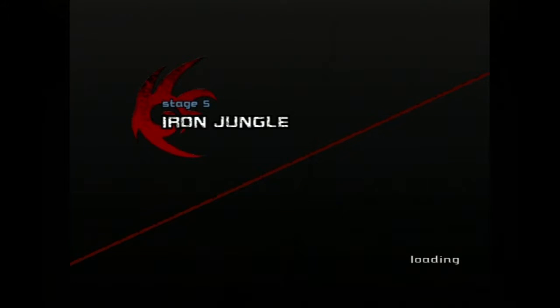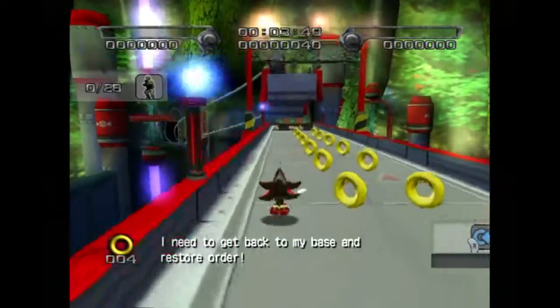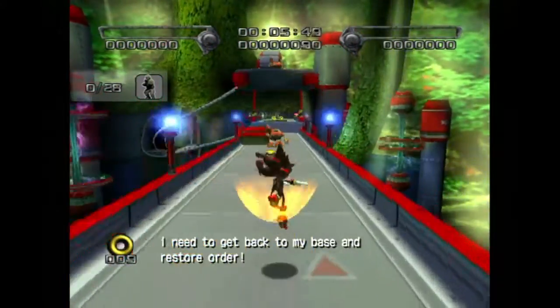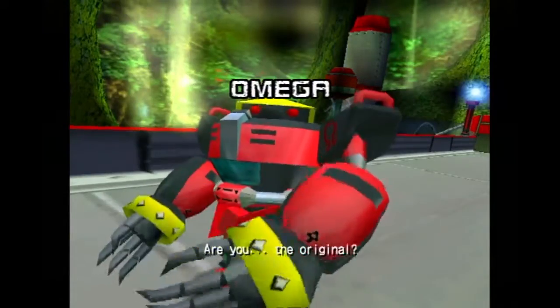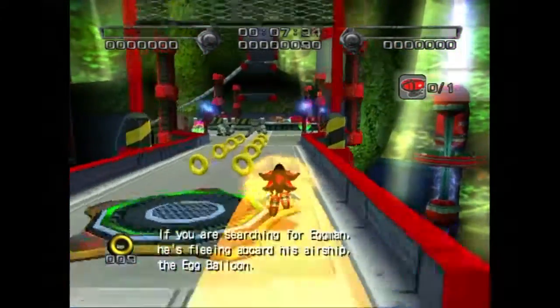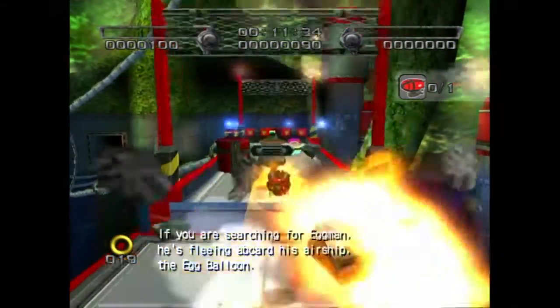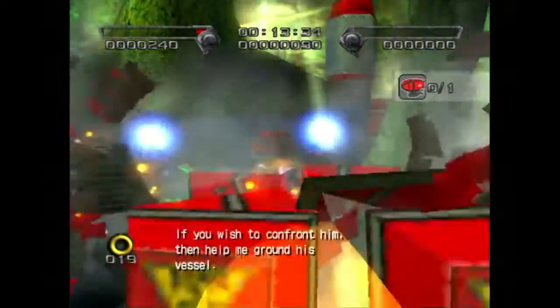Next up is Iron Jungle. This is the one mission we're going to be doing a little differently. The mission here is that we need to stop Eggman from escaping. Since I don't need the ability to kill enemies to do this, I can just ignore most of them and only attack the ones that I really need to. This mission is actually rather short if I can do it just right.